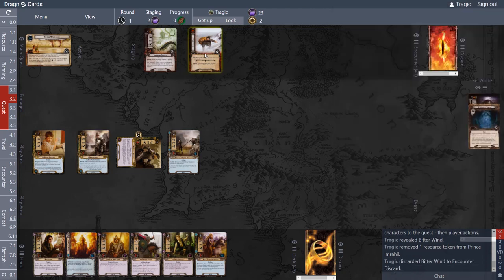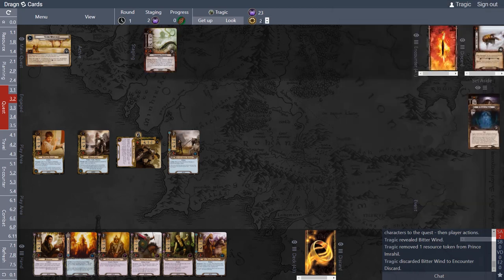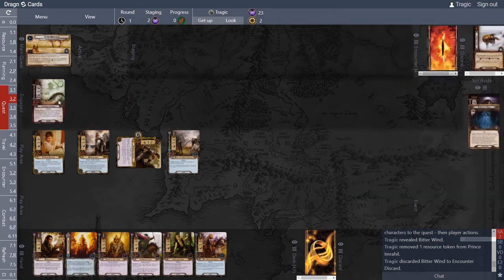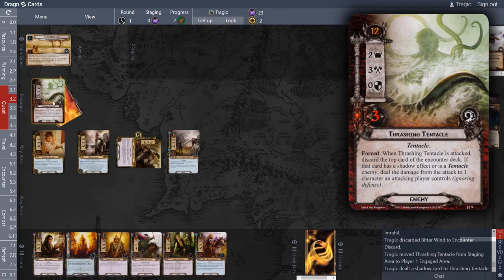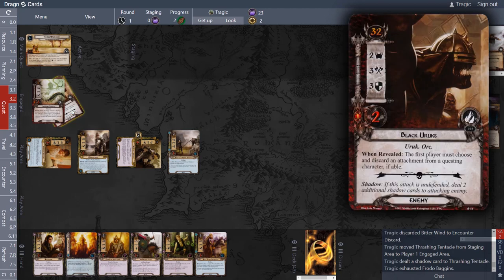In this particular case we want to stack resources on one character. Anyway, because there are two threats in the staging area and we're questing for two, there's no threat gain. This guy attacks us — we give it a shadow card, and I'm going to defend with Frodo. The shadow says 'if this attack is undefended' — it is defended, so we just discard that.